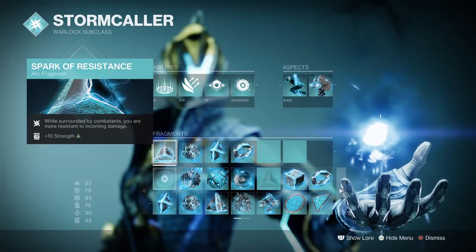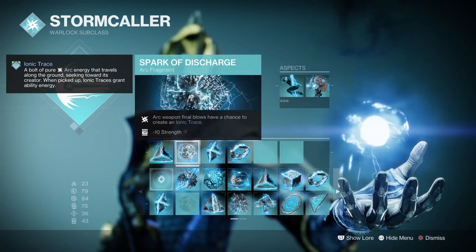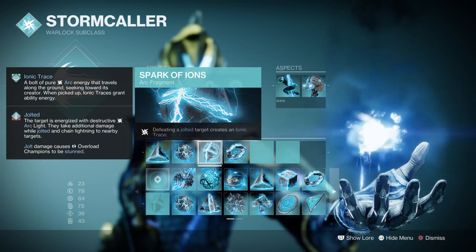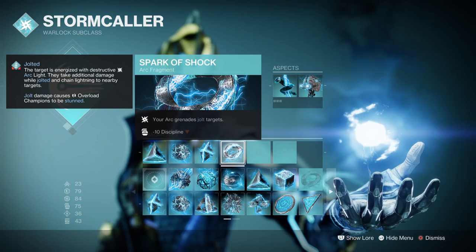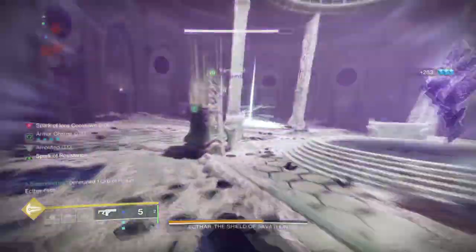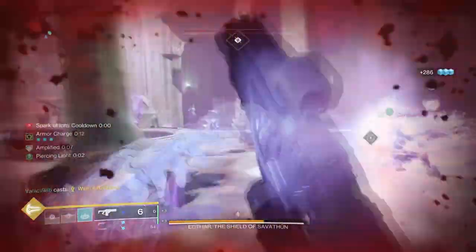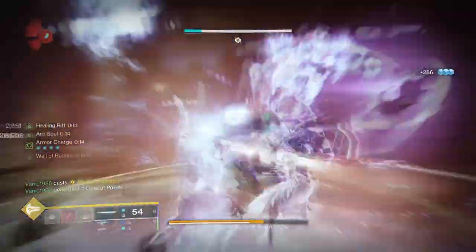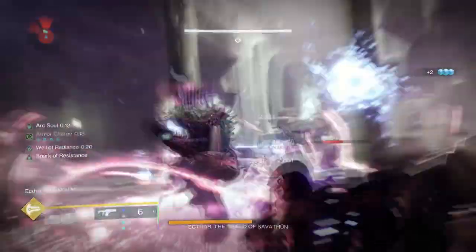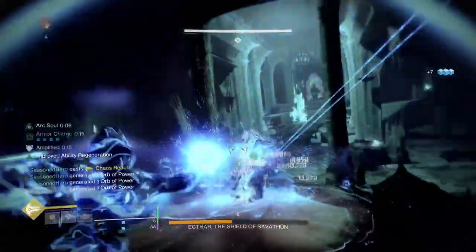For the Fragments: Spark of Resistance, where while surrounded you are more resistant to incoming damage by 40%; Spark of Discharge, where Arc weapon final blows have a chance to create Ionic Traces; Spark of Ions, where defeating a jolted target creates Ionic Traces; and Spark of Shock, where your Arc grenades jolt targets. Having the option to create Ionic Traces on the fly will help with getting our abilities back faster, on top of our stats and mods. Spark of Resistance is going to be important if you want to survive longer and use this setup in master-tier content.